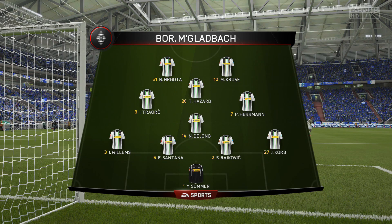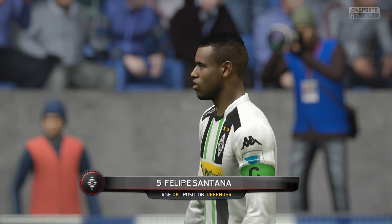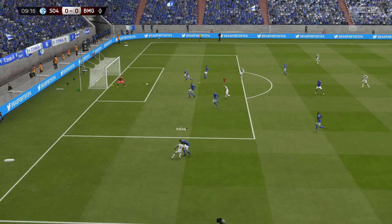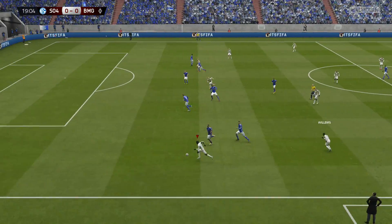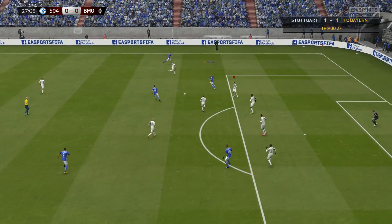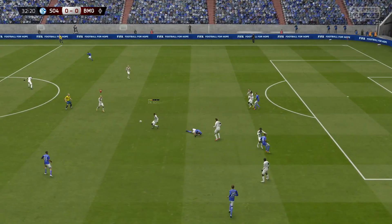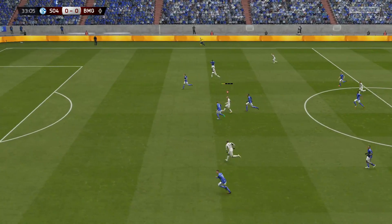Schalke were going with a 5-3-2 formation that had obviously been working out for them — they're in third, three points above us, and looking to extend that gap to six. It's always difficult playing away on FIFA 15 for some reason — your players seem slow and sluggish. Schalke also have a pretty tall team, so set pieces were something we had to try and avoid.